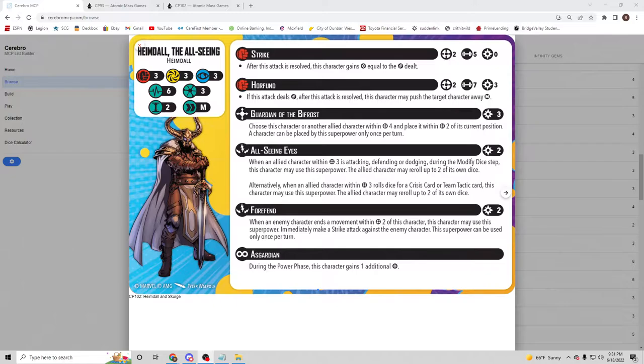All-Seeing Eyes costs two power. When an allied character within three is attacking, defending, or dodging during the modified dice step, this character may use the superpower and the allied character may re-roll up to two of its own dice. Alternatively, when an allied character within three rolls dice for a crisis card or team tactics card, this character may use the superpower and that character may re-roll up to two dice. This is the first time we've been able to re-roll dice for a crisis card, and having just recently played Alien Core, that is so good.